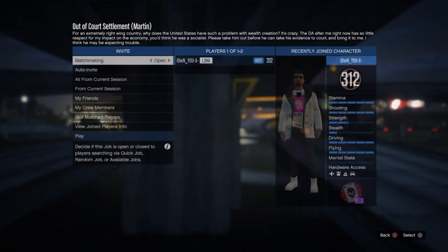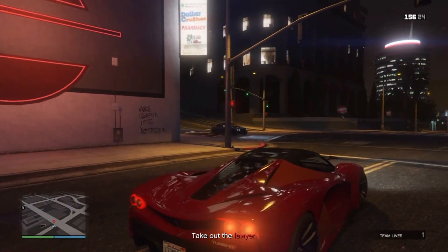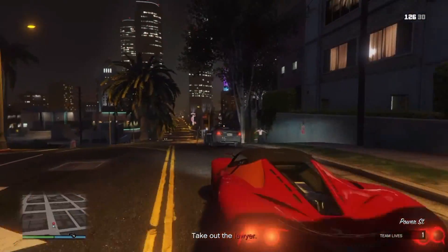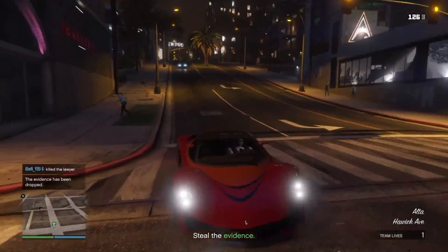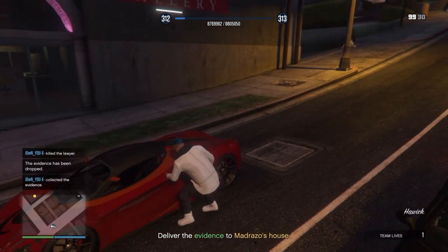Start up the job, click Start, and then you go on to the next part of the glitch. You're going to take out the lawyer — just shoot him. My aiming is terrible, as you can probably see — I missed him like 20 times. When you kill him, pick up the briefcase, and then I'll show you where you've got to go.